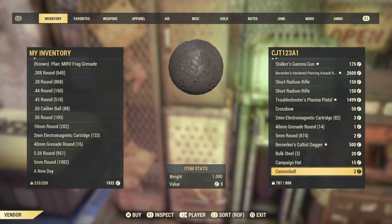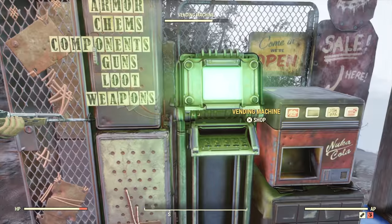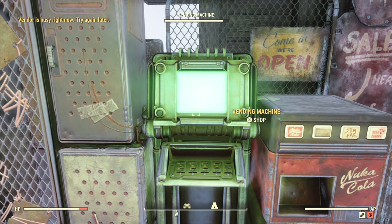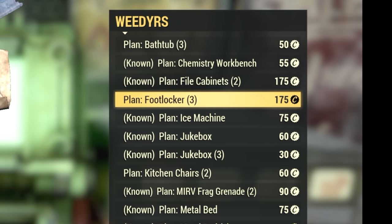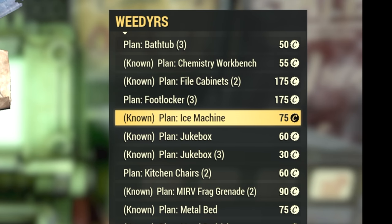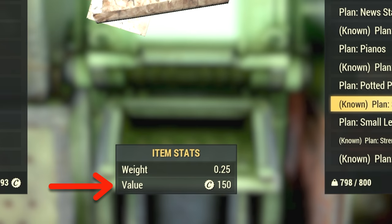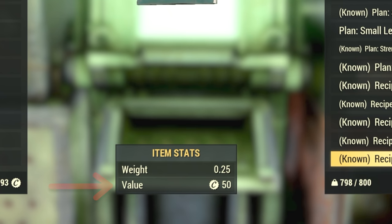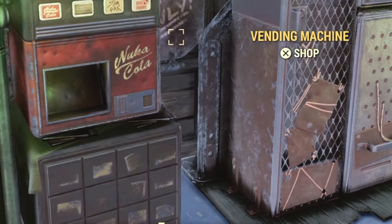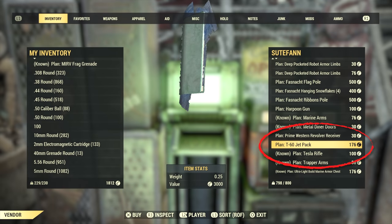The next most common thing I see in players' vending machines is plans. Buying plans from other players can be a great way to fill out your crafting knowledge. Now is a good time to bring up the recommended price given to you by the game's stats — this price seems to influence how people set the price on their plans, but I'm here to tell you that it means absolutely nothing. Even the plans with the highest recommended price should never be bought for more than a few hundred caps — yes, including that T60 jetpack plan that is recommended to be sold for 3000 caps. With a little bit of shopping around, you can find it for cheap.